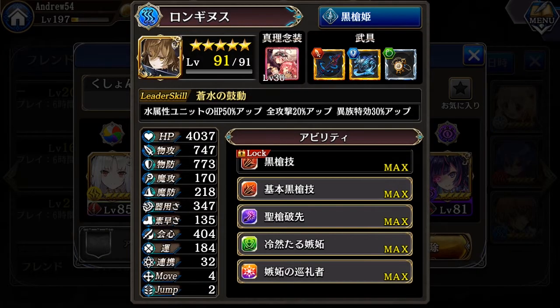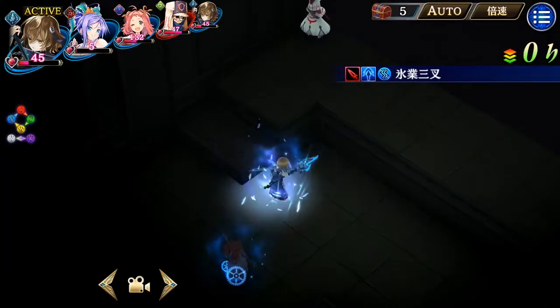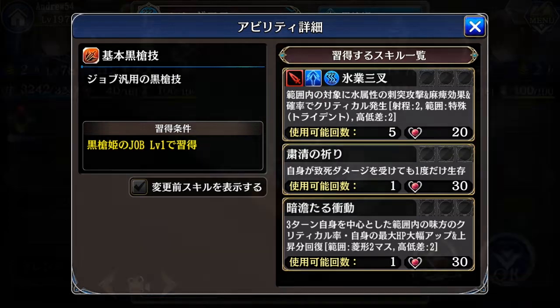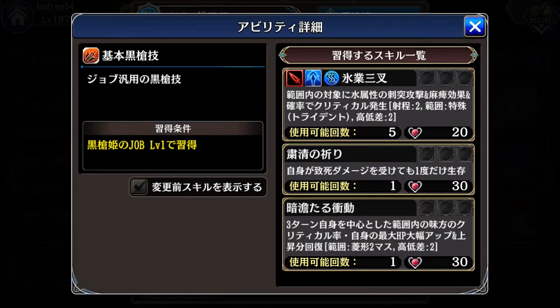From the basic set: the first skill has a trident shape, height difference two floors, range 2. It is a wind element piercing damage type attack that causes paralysis to all enemies it hits and also has critical chance. The second skill gives her guts for only once, so she can survive one mortal attack which would normally kill her.